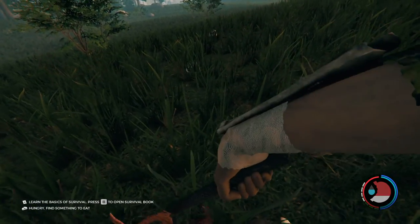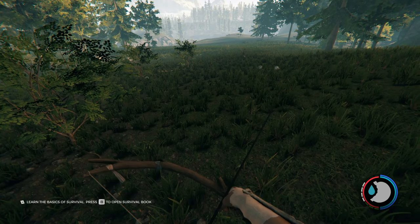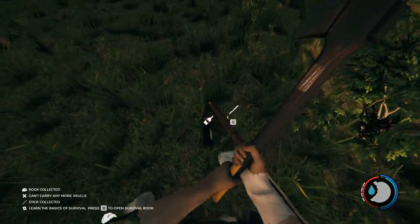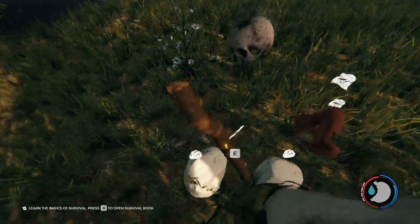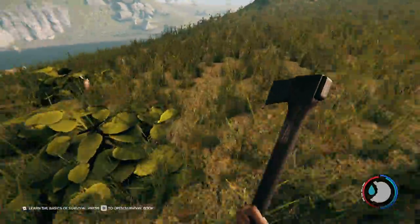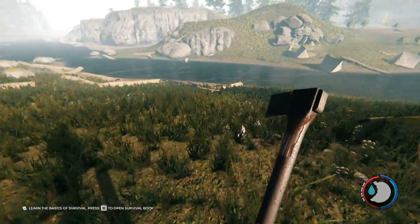Grab a bunny. Okay, let's head off — might eat something first. Bloody effigies, they just keep popping up. Some blueberries — we're all full up on those, so don't need to collect anymore. Sometimes there's aloe around here too, just trying to see. That's all good. Anyway, let's continue on to another cave.